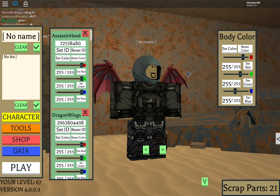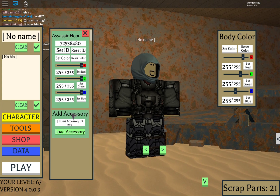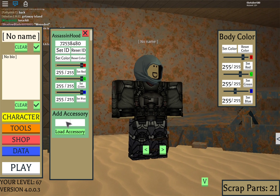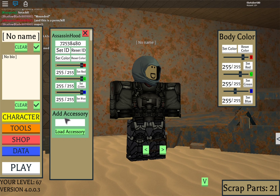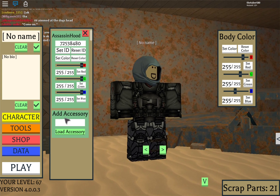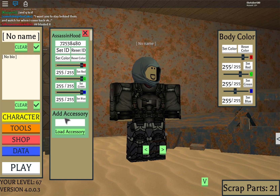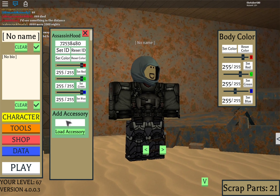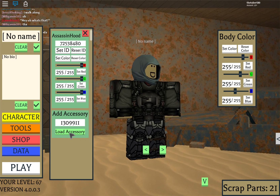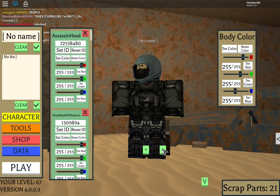That'll bring you to the avatar changer. You're able to change your body color without affecting your overall avatar, and you can take off unwanted accessories — say you have a mouse from the Chinese New Year, like a rat on your shoulder. That's not a good roleplay item, basically FRP, so just delete it. Then to add an awesome accessory, go to the catalog, find any accessory, copy the ID numbers from the URL between the two slashes, paste it into the Add Accessory area, press Load Accessory, and boom — you get an awesome accessory on your character.